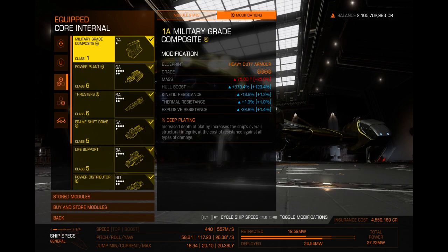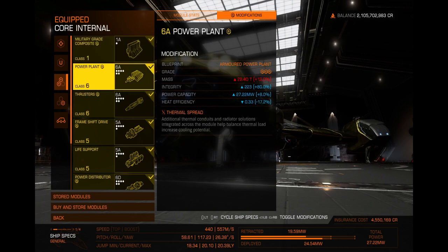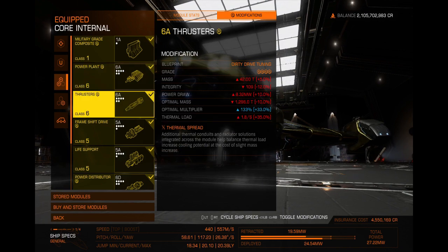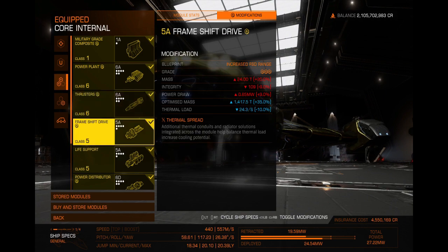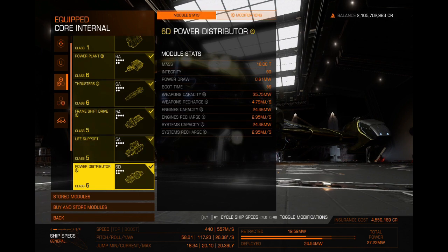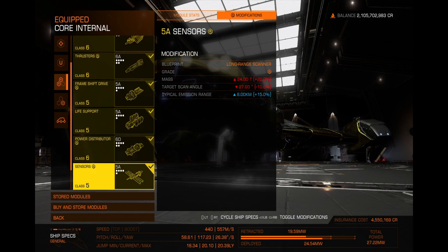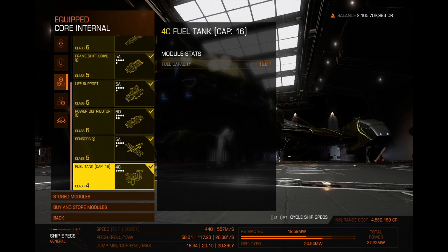Let's start with the core internals. First of all it has a military grade hull with modifications — heavy duty with deep plating. I don't have it all the way to grade five but it's still fine. The power plant is the same way but I put thermal spread on it — it's armored but not fully engineered. The thrusters are dirty drive with thermal spread, again not all the way to grade five, but I get 557 meters per second out of that. The frame shift drive has increased range with thermal spread on it. I left life support as an A because I'll be in the Maelstrom for a while. The power distributor is charge enhanced because you've got to keep boosting. I've got long-range scanners on there and the normal fuel tank.